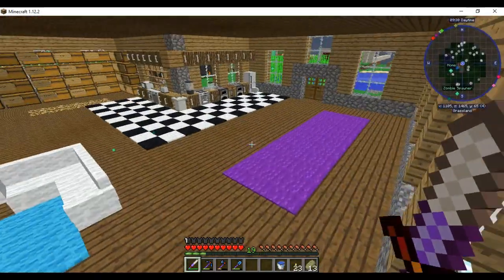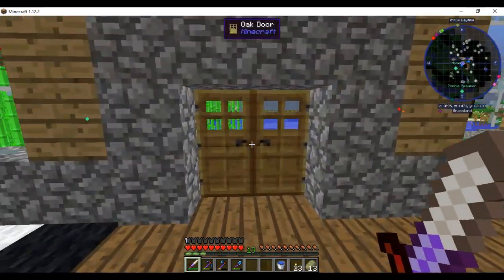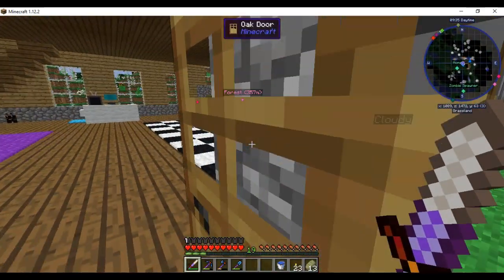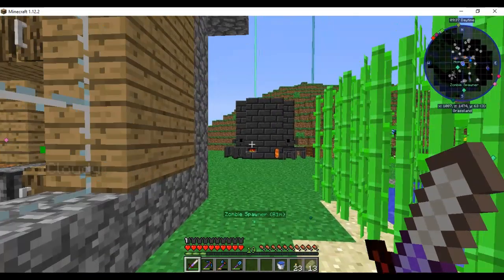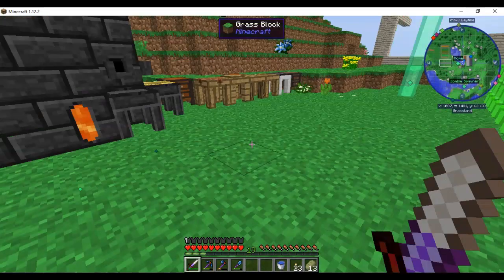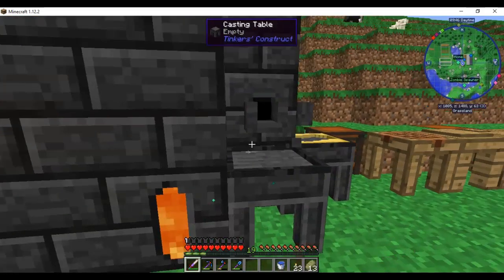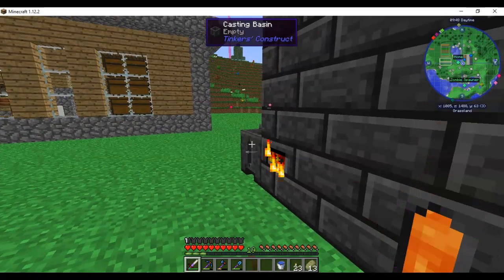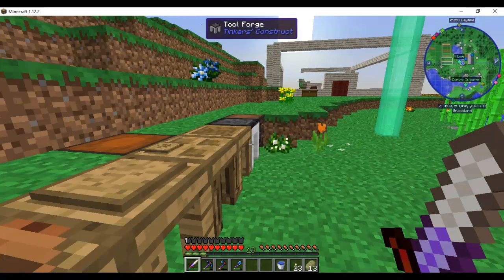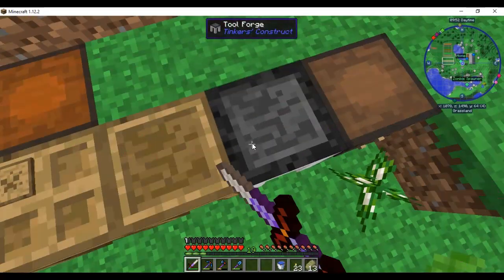In today's episode I've been doing some stuff. There's my smeltery - I went mining, got some more iron, and expanded my smeltery a bit: added another casting table, a few more faucets, and another casting basin. I got enough iron to make a tool forge, so I have a tool forge now.